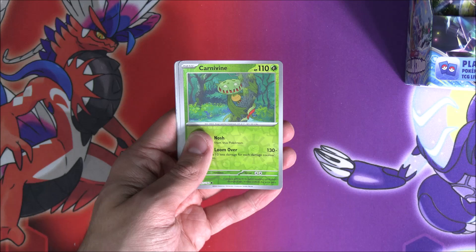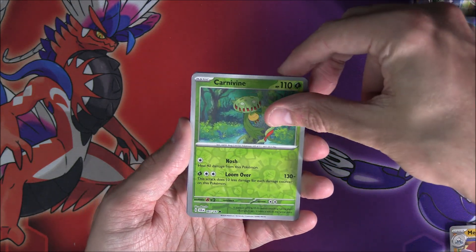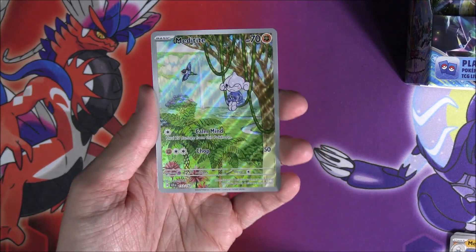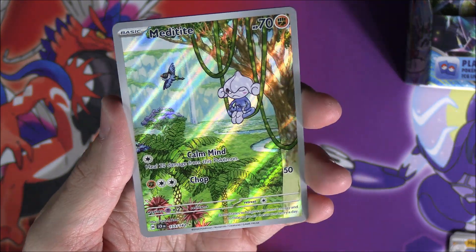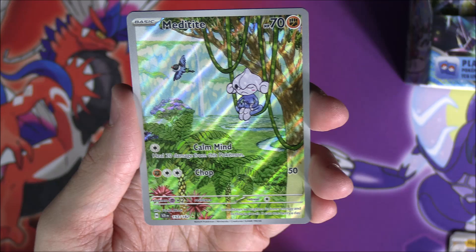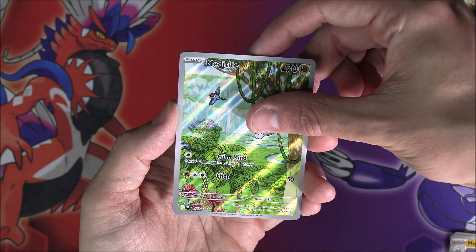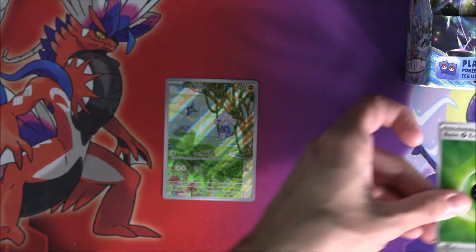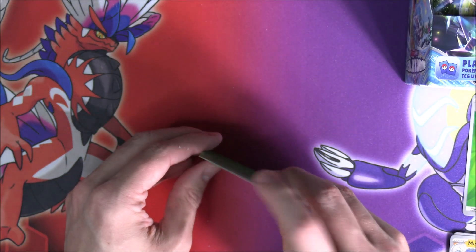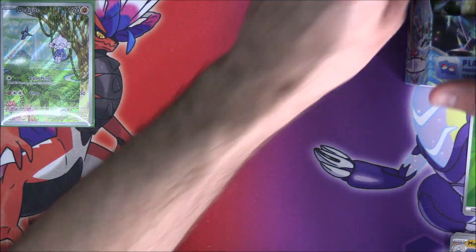We've got something straight off the bat. Carnivine Reverse and — pretty nice — we get the Meditite illustration rare. It's got a Chatot in the background having a little swing on some vines, really chill, with a watery lake below. Very cool — Meditite as our first pull from this third booster box. A little bit of Meditite and Medicham love in this set because we've got this illustration rare and of course it does have an EX as well.